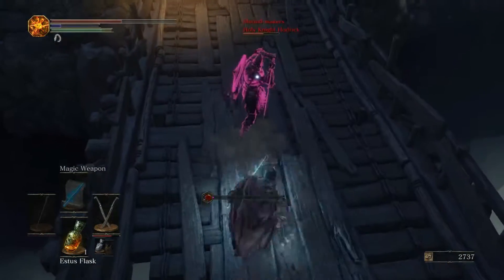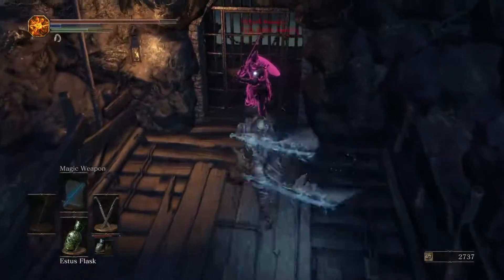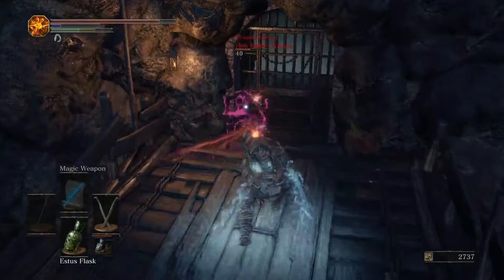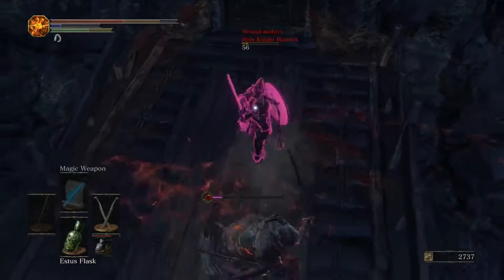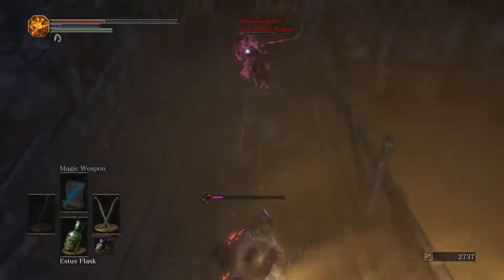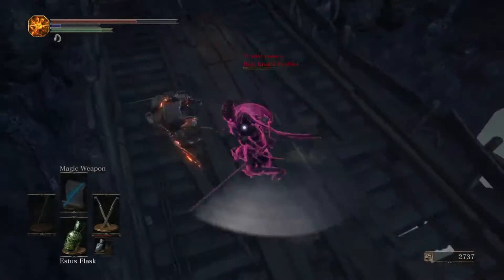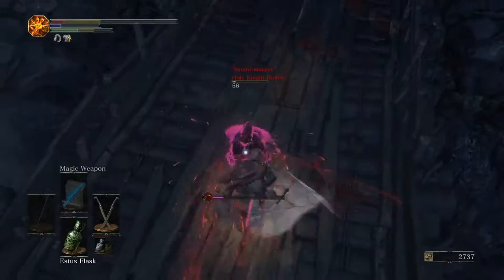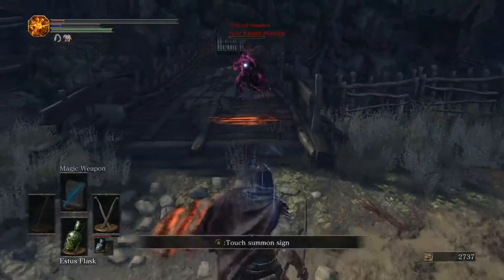You do a lot less damage than I thought. He's very good at parrying you, so be very careful. He's in a corner — back up. He's out of Estus, nice. He has a blue and a red Tear Stone ring. We're gonna use his healing thing to heal ourselves.